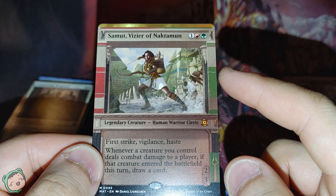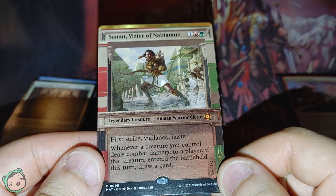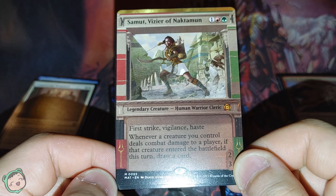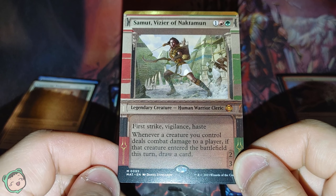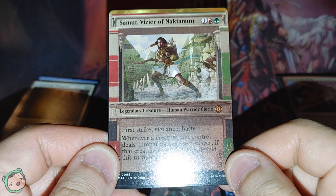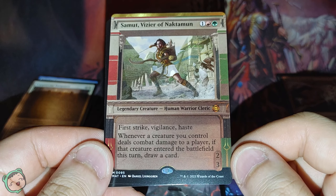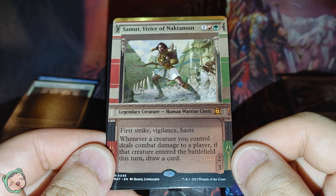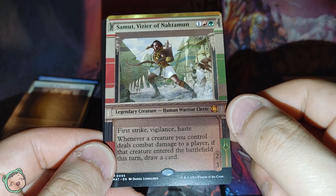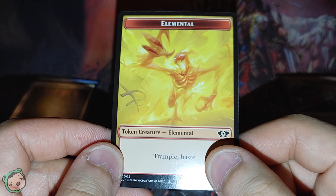I think there are only a few of these that have this — I want to say Amonkhet style. I could be wrong, like the Theros-Amonkhet block — was that in the same block? I don't remember. We got Samut, Vizier of Naktamun — one red-green. First strike, vigilance, haste. Whenever a creature you control deals combat damage to a player, if that creature entered the battlefield this turn, draw a card. And it's a mythic rare. We got an elemental token this time, nice.